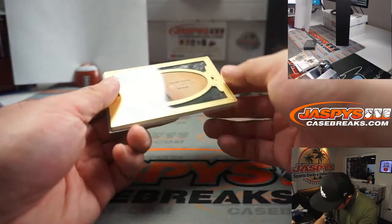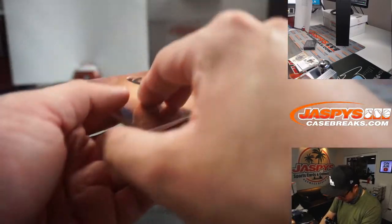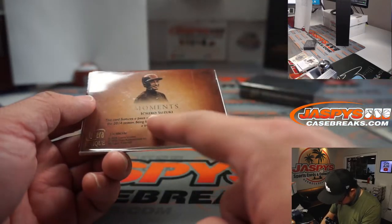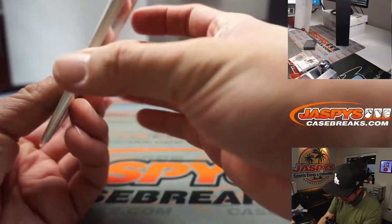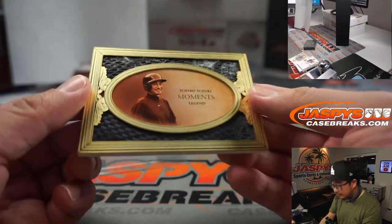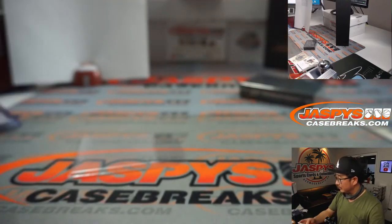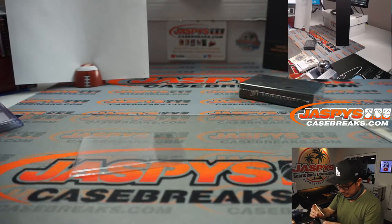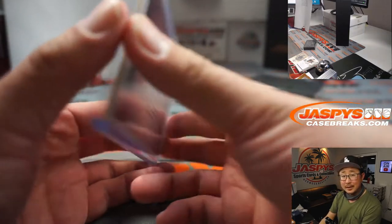And we've got Ichiro Suzuki Moments — wow. So you've got the jersey right there, a card piece of Ichiro Suzuki game-worn cleats. Wow, five out of nine on that one. That's pretty awesome, that's pretty nice.